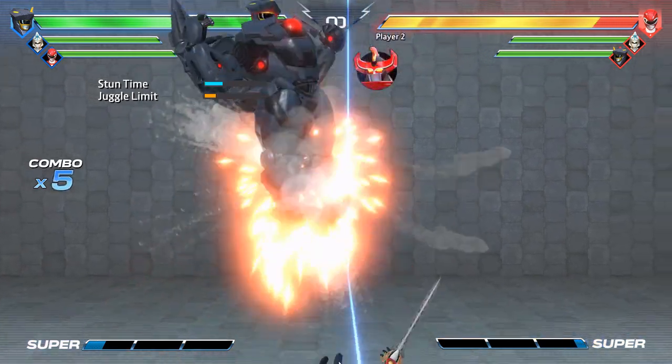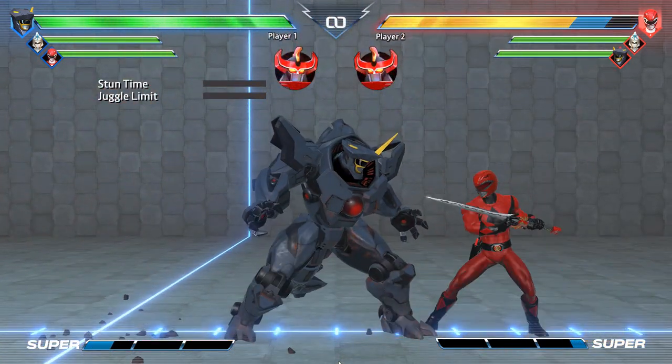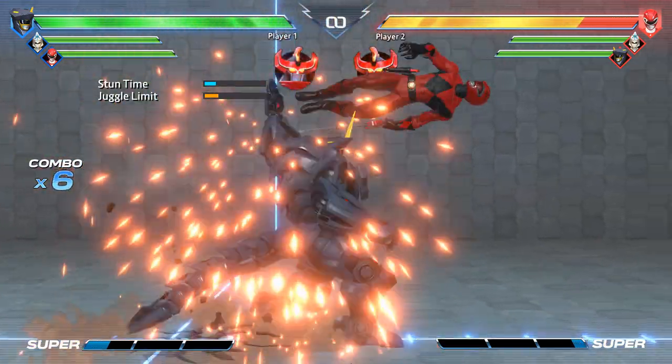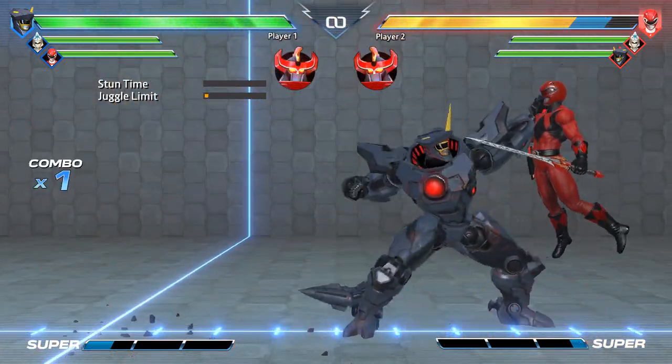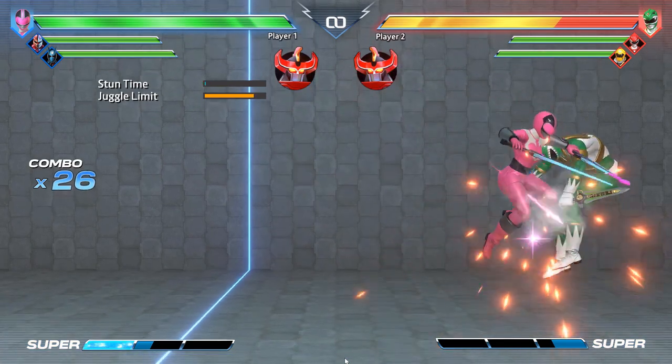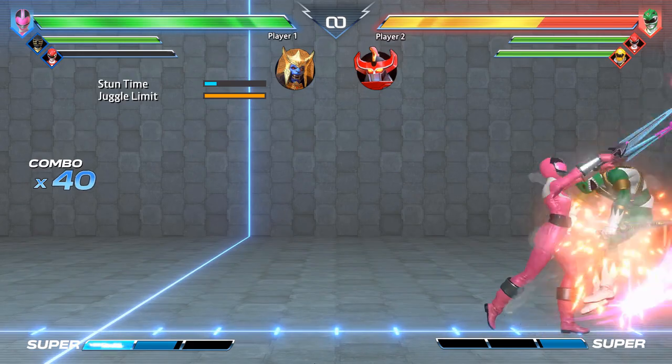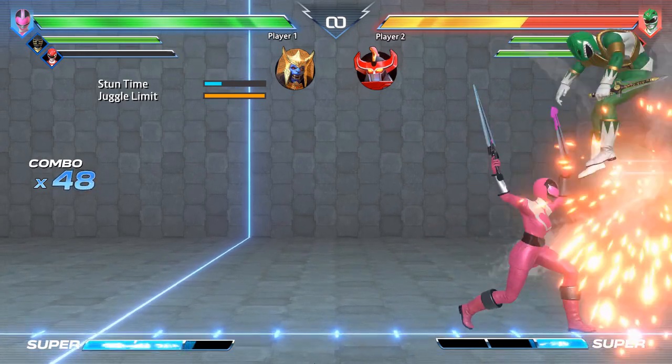First, a standing light used at any point in a juggle will cause the opponent to immediately invincible flip out of your combo. This can be pretty good for some reset situations, but that's for another video. Another exception is that multi-hit moves will only cause an invincible flip out on the very last hit, which allows you to cancel out of moves early to avoid Juggle Limit.